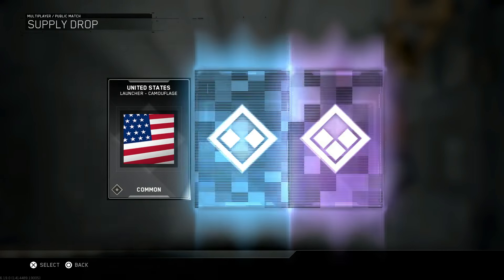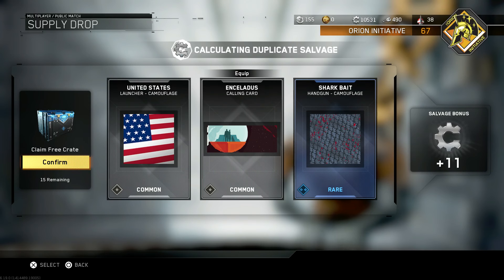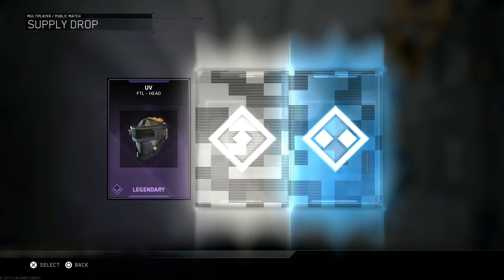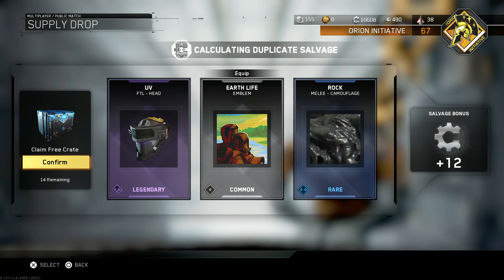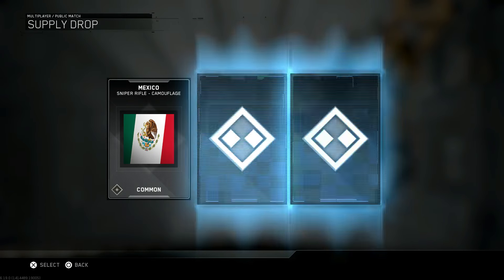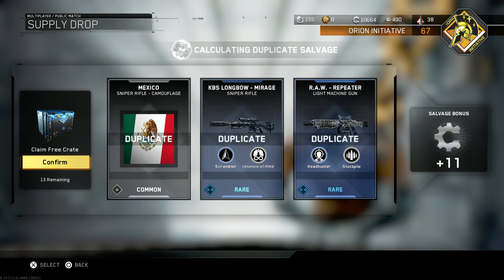I want the other two legendary Rack 9s — the Lance, my namesake, or the God's End, whatever it's called, which is apparently really good and I'd like to experience it for myself. 14 rare supply drops remaining — I'm getting so excited. You have no idea how long I've been waiting to open up all these items.